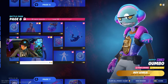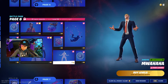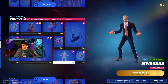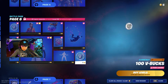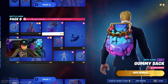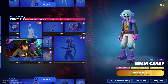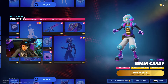Page six has V-bucks, a harvesting tool, a loading screen, and Gumbo — that is cool! There are some V-bucks and a contrail, a spray, and a back bling. There's also a style for this skin, that's pretty cool, and this emote — he's a gumball machine!